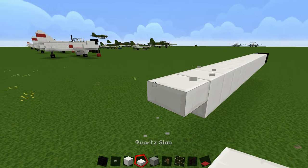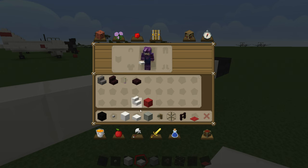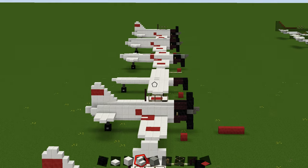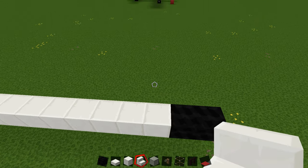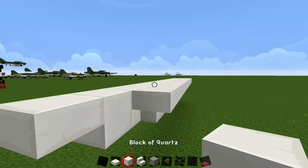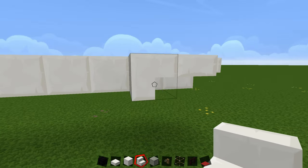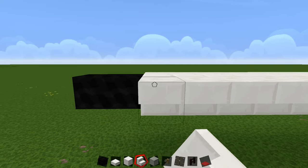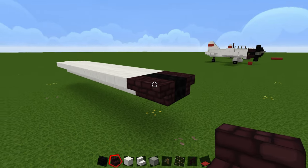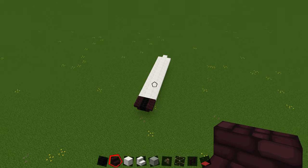You'll also need quartz stairs and a nether brick slab. Place your quartz stairs going from the front all the way down. When you hit the last one, turn it and place a slab there. Do the same thing on the other side — a slab, a rotated upside-down stair — going all the way back. Then grab your nether brick stairs and place two here and two on the other side. That's the base of the fuselage. Now we'll put in the wings and build up from there.